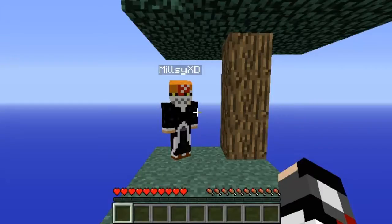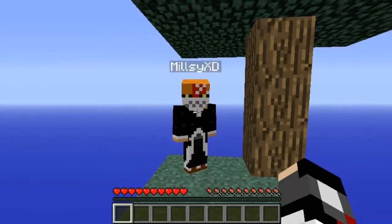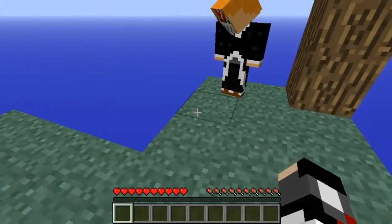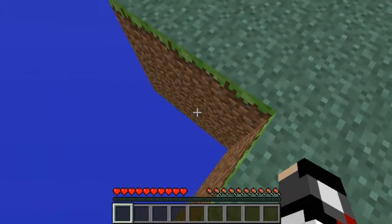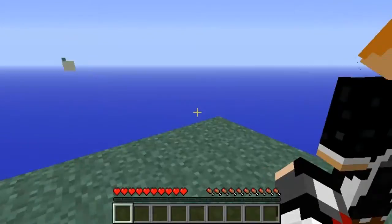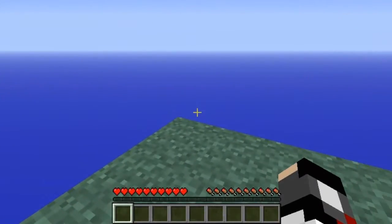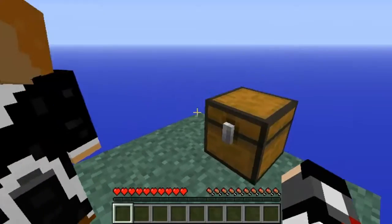Hello everybody, welcome to a Skyblock survival map. We are on about four blocks high. In this chest you have lava and ice — I don't know what we're gonna do here, but we've got to try and get saplings from this tree.